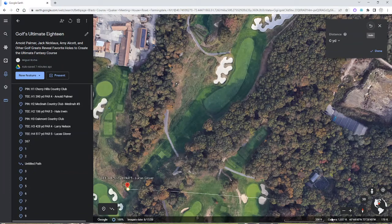You're looking at the fourth hole at Bethpage Black State Park's Black Course, which Lucas Glover chose as his favorite hole — hole number four.